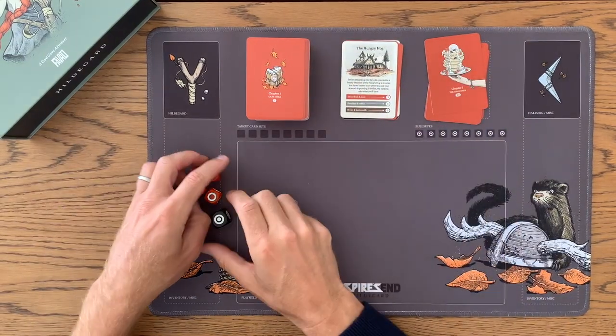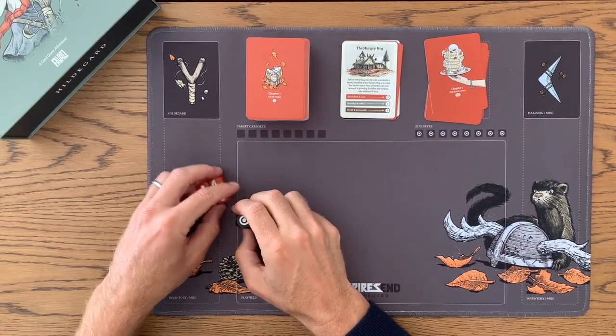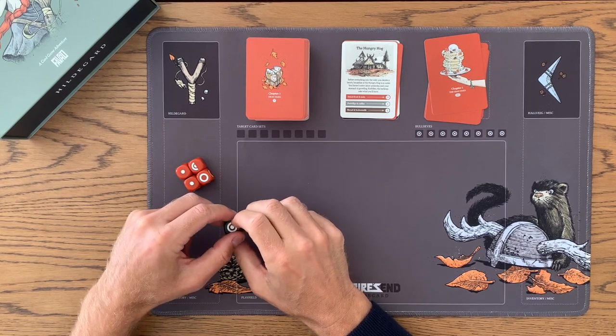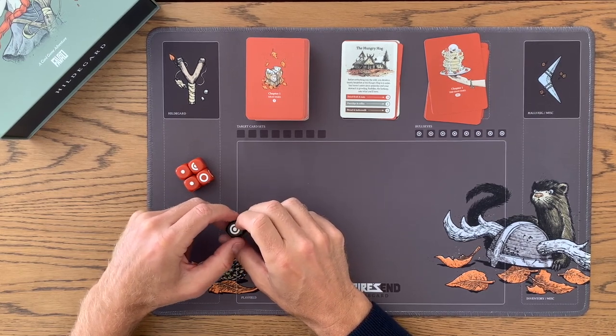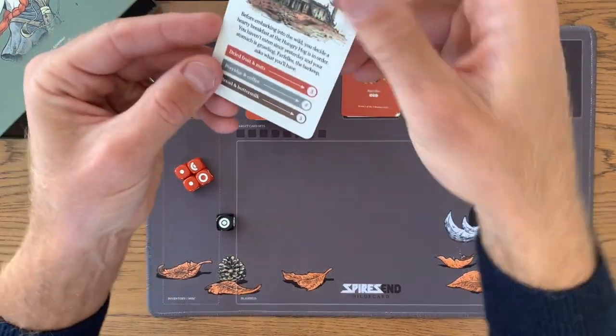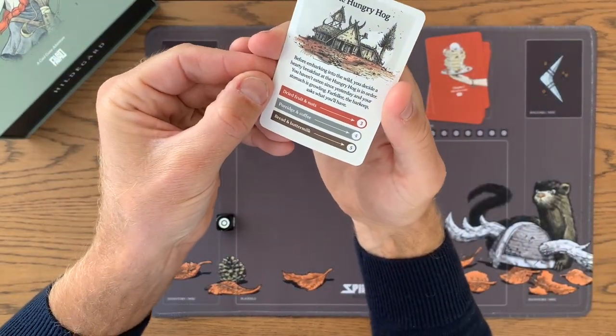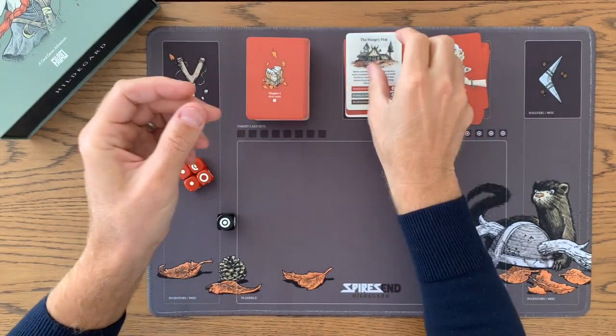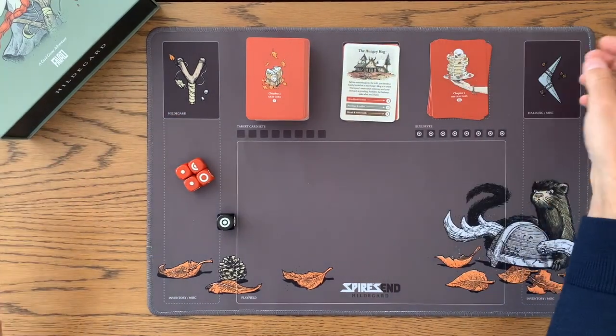I'm going to put that down, and it says: The Hungry Hog. Before embarking into the wild, you decide a hearty breakfast at the Hungry Hog is in order. You haven't eaten since yesterday and your stomach is growling. Farfully, the barkeep asks, what will you have? So now we're given three choices: we can have dried fruits and nuts, porridge and coffee, or bread and buttermilk.